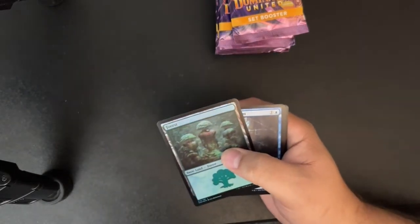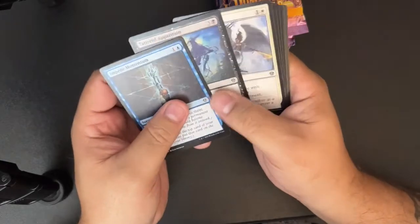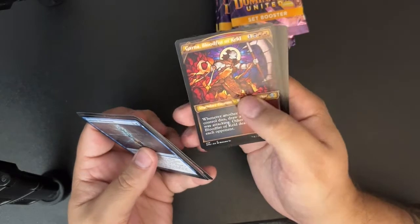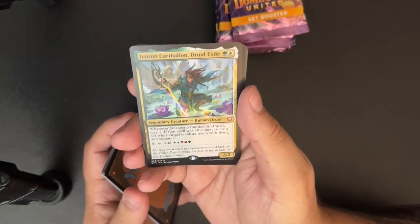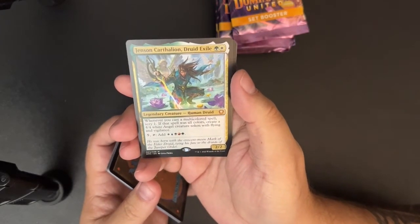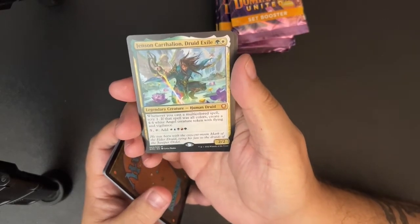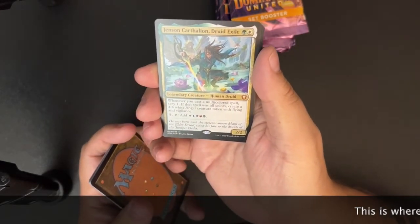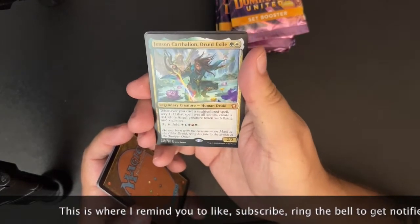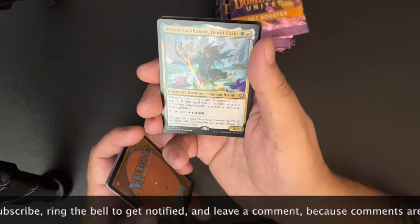Foil basic, Shielded Restoration, Rata, Host Frenzy, Garna. Jenson Carthelian Druid — exile white and a green for a 2/2 human legendary human druid. Whenever you cast a multicolored spell, scry one. If that spell was all colors, create a 4/4 white angel creature token with flying and vigilance. Pay five, tap it, and add mana.